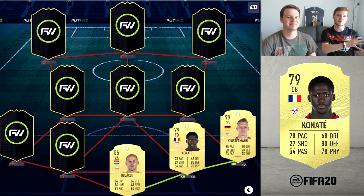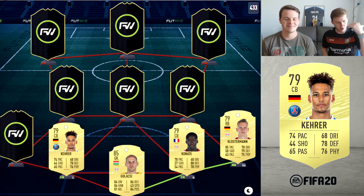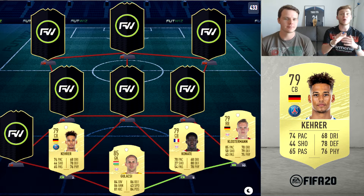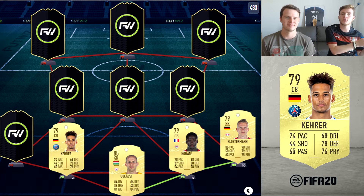We're going to move to the left center back position. Kilo Kerrard, five-star weak foot — that player in my opinion is going to be a great cheap center back option to use within the first few days of FIFA 20. If you have a bit more coins and want a great alternative, there's another option called Presnel Kimpembe.